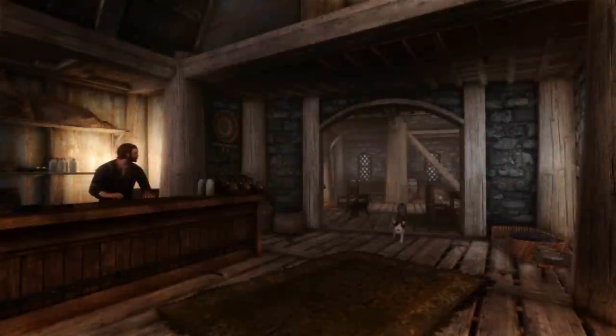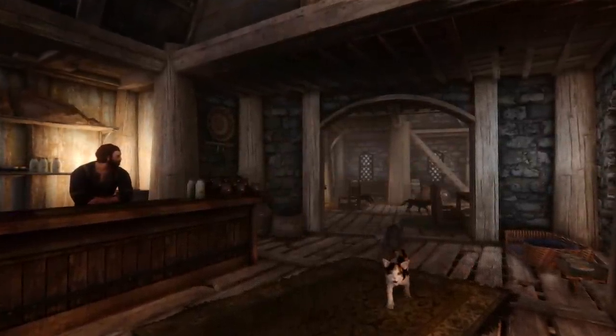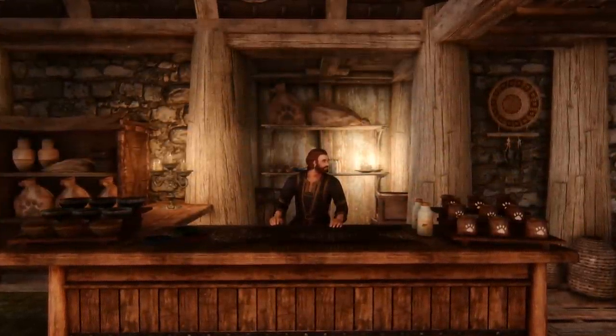Upon entering Melvin's shop, you're immediately greeted by several cats, as well as various displays of cat beds, bowls, collars, and so on. Melvin is fully voice acted, and I recommend going through his dialogue options.